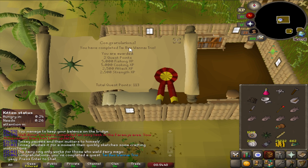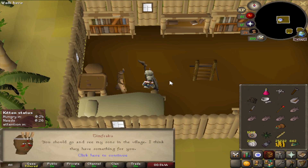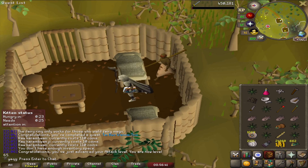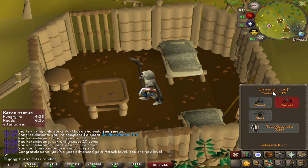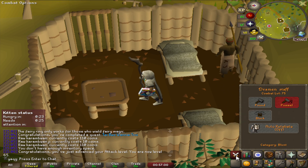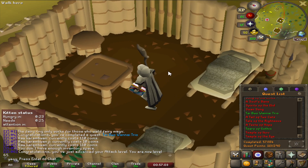There is Tai Bwo Wannai Trio completed. 113 quest points. Let's go claim the other rewards — there is the combat XP, and he gave me a rune spear. We have 65 Attack and 65 Strength. We can now enter the Warrior's Guild. 75 combat, meaning we can do Konar Slayer. I think it is time to take a break from questing and head to the Warrior's Guild.